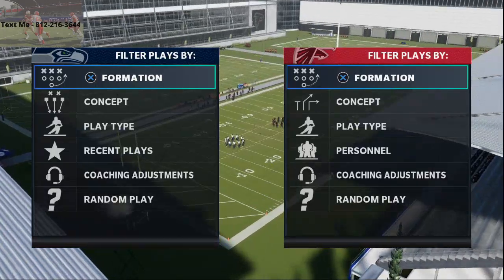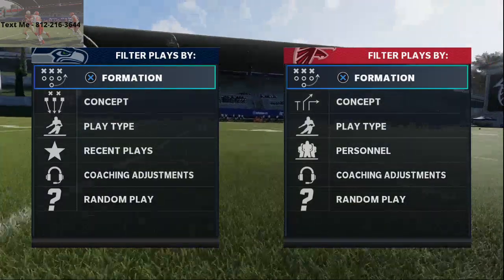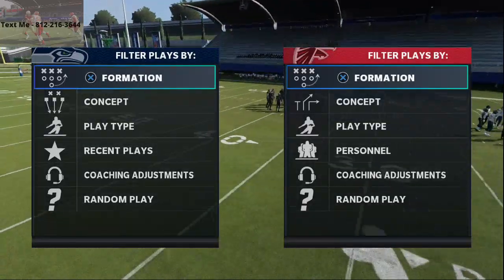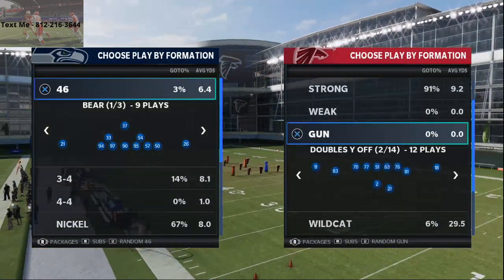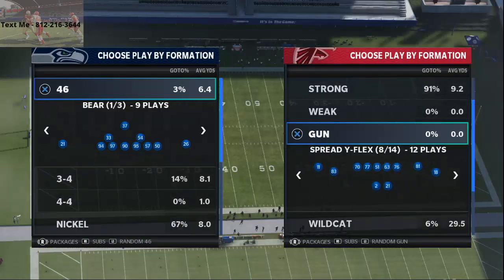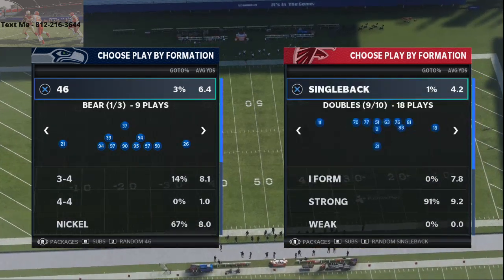One of the ways that we do that is through giving away a free offensive scheme every single week. This week, we are giving away a free Atlanta Falcons Offensive Full Guide. We've talked about the shotgun bunch formation, the shotgun type flex formation, the shotgun spread formation, and the single back bunch formation as well.